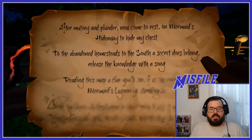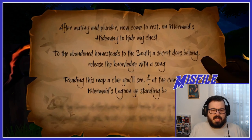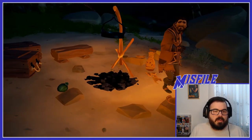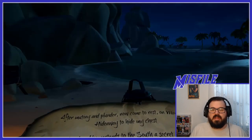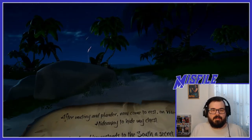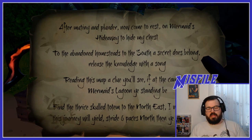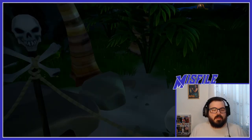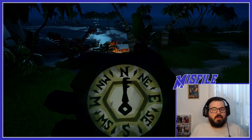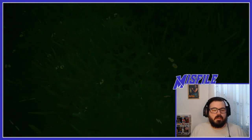After playing, the next clue is revealed: 'A clue you'll see if at the camp near Mermaid's Lagoon is standing B.' So I head to the camp near the lagoon and read the marker there — it lights up and the very last clue is revealed: 'Find the Thrice Gold Totem to the northeast. Stride six paces north, shovel wield.' Six paces north — one, two, three, four, five, six — and there we go!